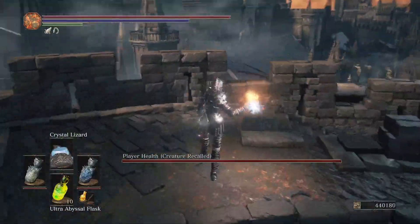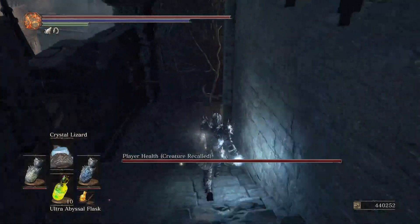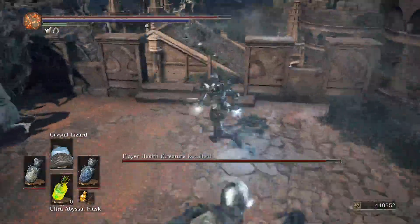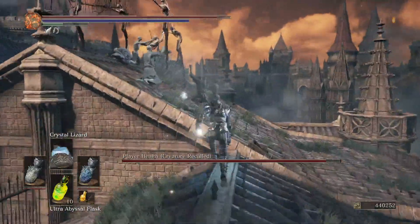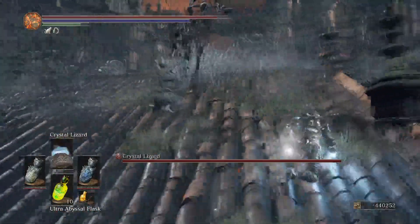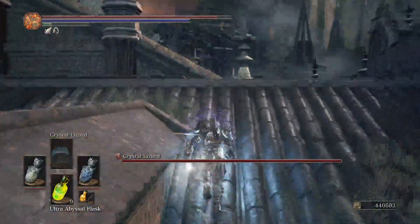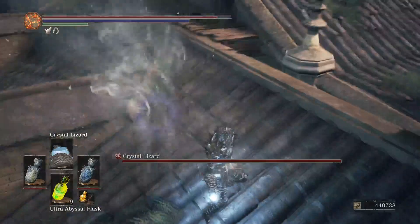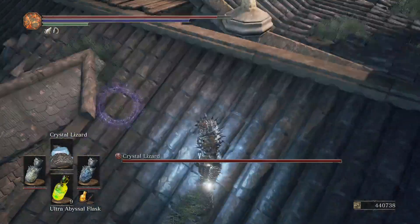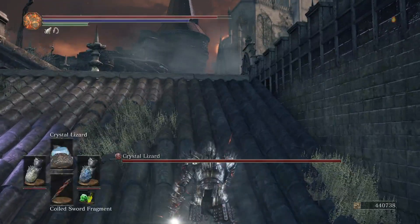Next would be the Crystal — not worth it. He doesn't even attack anything; all I think he does is run. This is the best throw to capture. Hopefully he doesn't escape. That was the third Pokemon.